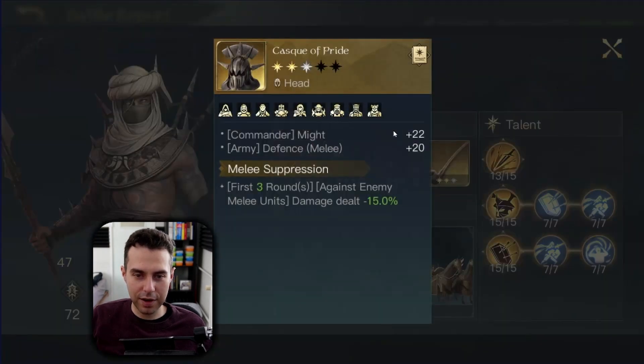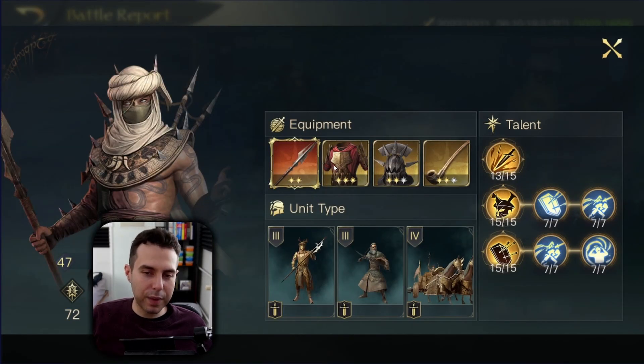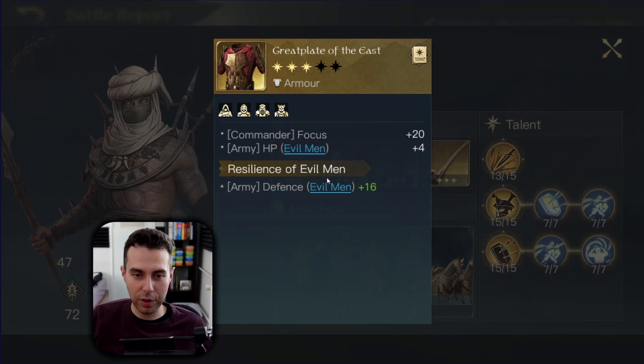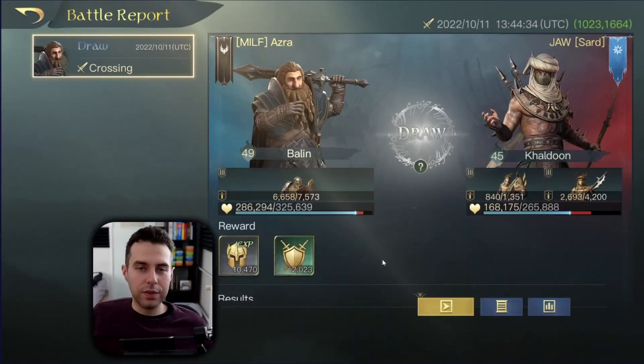Khaledun's army received 330K damage while we received only almost 140K — a very decent report. Checking out Khaledun's gear: Respect 10 item, Great Plate of the East, Cask of Pride, and Smoking Pipe. There may be room for improvement on his gear, but still — whenever the enemy has fire damage against Depth Defenders without Hauberk with Fire Protection, this is what happens.